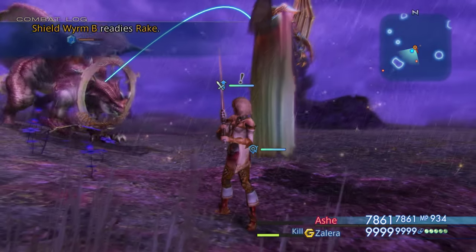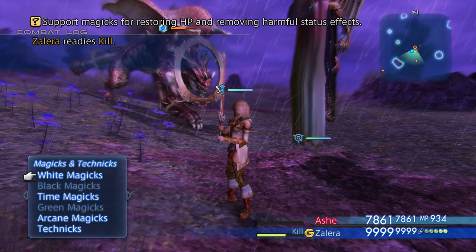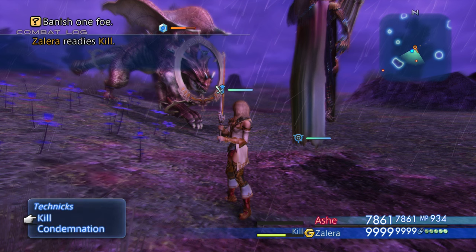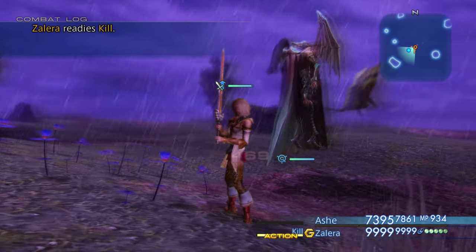He's just casting Kill — okay that could put a damper on our showcase. So he has Cura, Warp, Death which is what he's casting, Kill as a technique, and Condemnation. Let's see what this looks like — let's see if it actually lands. It did — wow. You can see the little timer at the bottom.